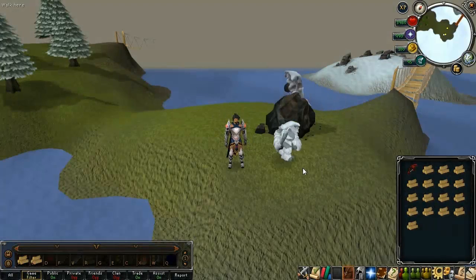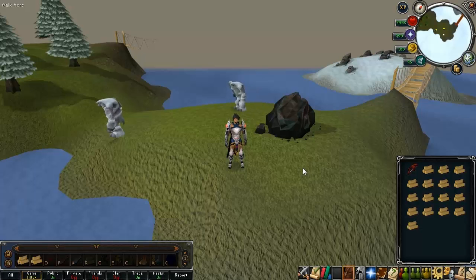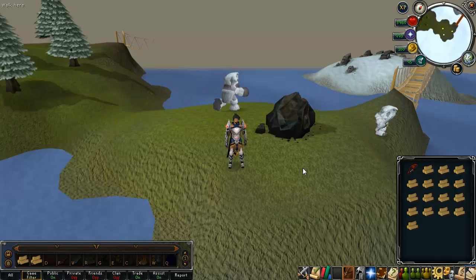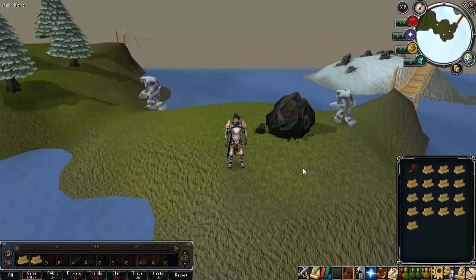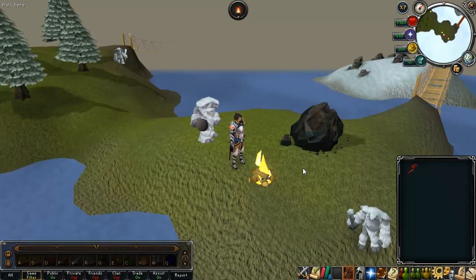First off, I have an inventory and my action bar open. In the inventory I have arctic pine logs, mentioned as one of the fastest experience rates in the game. We're going to power drop them, but note that their left click is 'light.' I have them bound to two keys in my action bar because it's quicker for dropping, and since the left click is light you might accidentally miss-hit and end up lighting one. So let's go ahead — dropped in lickety-split time.